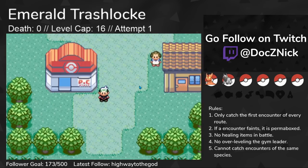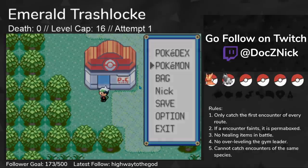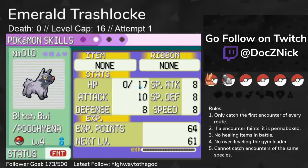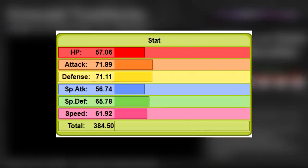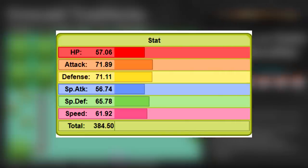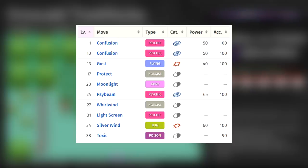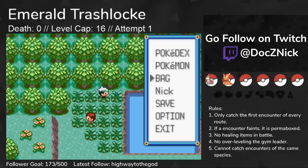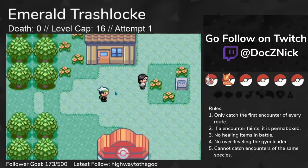Except Poochyena doesn't make it to the end. While I was grinding for levels, Poochyena got poisoned. Unlike in later gens, Gen 3 poison just faints your Pokemon. I forgot about this, and as I was walking back, Poochyena just fainted. On the next route, I caught a Wurmple. Bug Pokemon are usually underestimated because they are so weak, but many of them evolve extremely early and have a really wide move pool, especially Dustox. You can get Dustox at level 10, and it performs extremely well early game, but its usefulness will eventually fall off after a while.